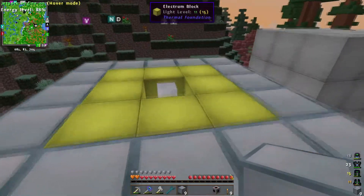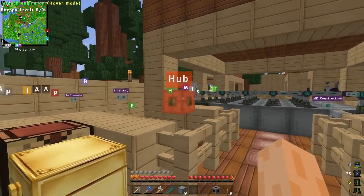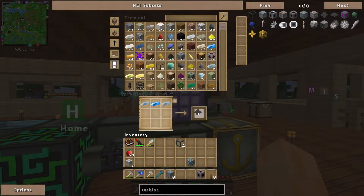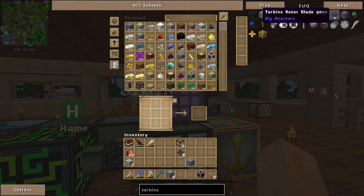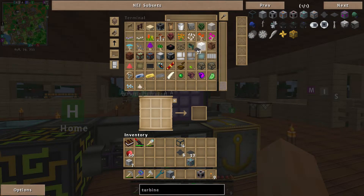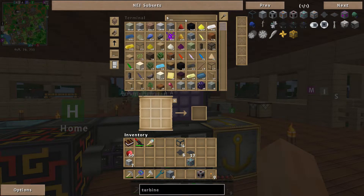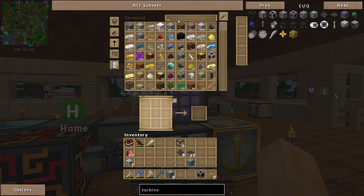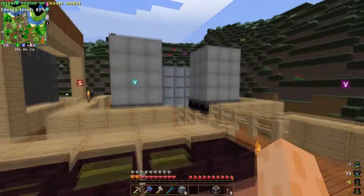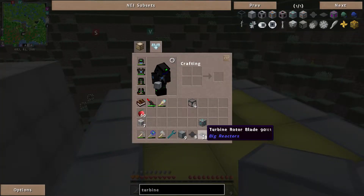That's the first stage done. Now we need to make some more turbine rotor shafts and some turbine blades. Let's make eight sets — so we need 32 turbine rotor blades. How much reinforced iron? 43. Steel? None — we'll need to make some more. I accidentally made 64 — never mind, we'll need more later.